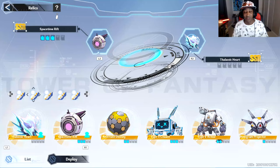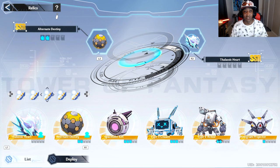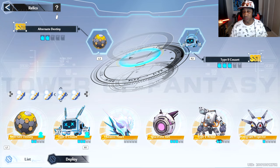Now I want to tell you about the Relic combinations I like to use with Linghan in combat. The first is Spacetime Rift with Thelastic Heart. The next is Alternate Destiny with Thelastic Heart. Then we have Alternate Destiny with Kuon Shield, either Type 1 or Type 2. And finally, Spacetime Rift with Alternate Destiny.